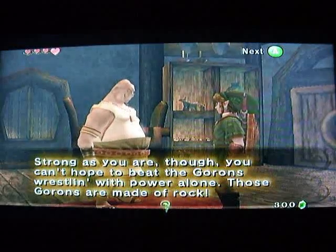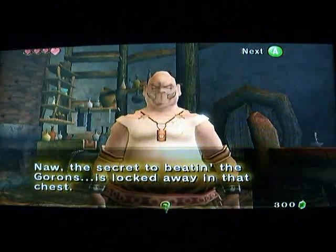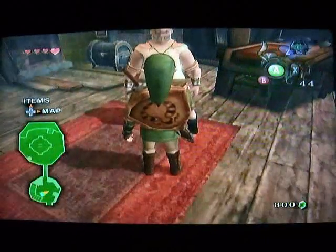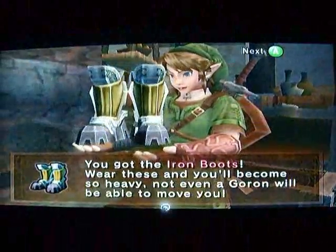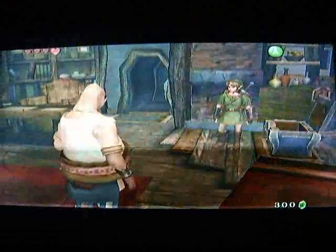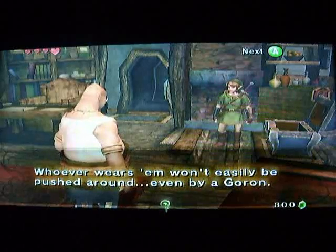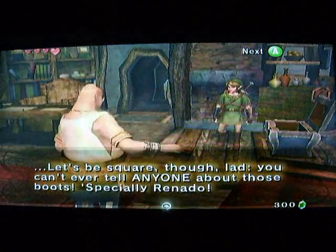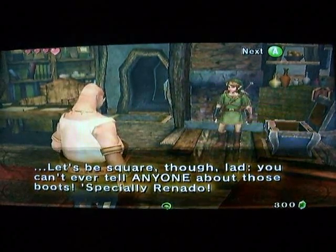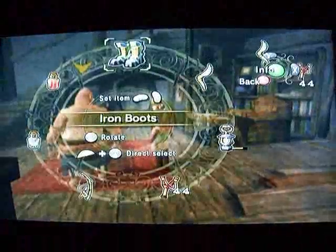'You've gotten a sight stronger in the short time you've been gone, Joshua. Strong as you are, though, you can't hope to beat the Gorons wrestling with power alone — those Gorons are made of rock. The secret to beating the Gorons is locked away in that chest. Take it with you, lad.' Okay! And this is why we couldn't come into Bo's house until now — because we get the Iron Boots! 'Wear these and you'll become so heavy not even a Goron can move you.' I'm going to equip those boots.